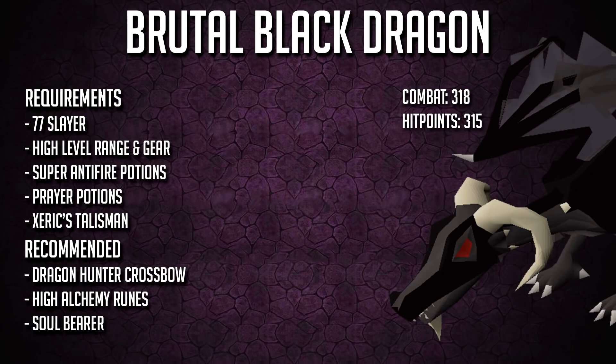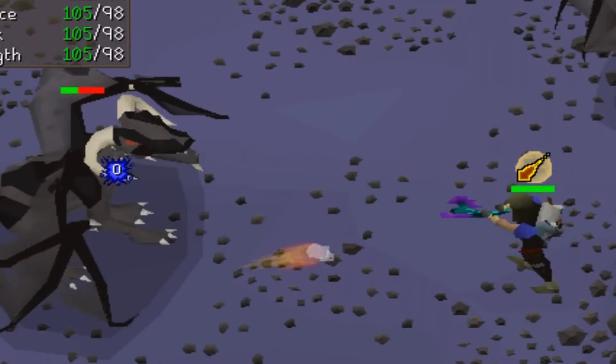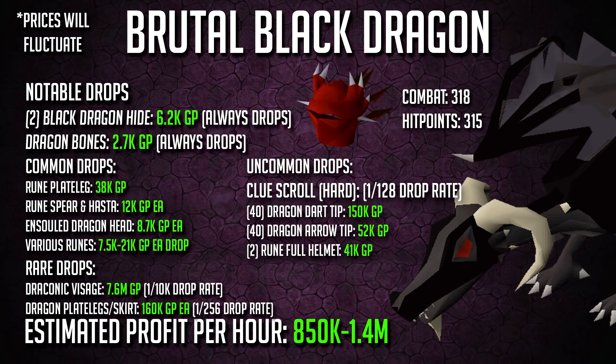Coming in at number 5: the brutal black dragon. These were so good that bots took over and Jagex implemented a 77 slayer requirement. You'll want a high range level and decent gear — I've seen pures kill these with a black dhide body. Use a dragon crossbow or dragon hunter crossbow if you're rich enough; otherwise use a blowpipe, or a rune crossbow with ruby bolts. Make sure to use extended antifire potions or super antifire potions which require no shield. Get the Xeric's talisman since these monsters are on the new island. You can also bring a soul wars beast to hold unsired heads. Brutal black dragons have 315 HP and the drops are insane — 10k every single kill — basically like the KBD, but it drops a dragon full helm and visage at a pretty decent rate.